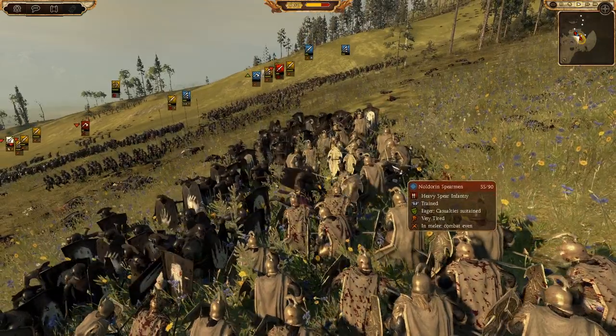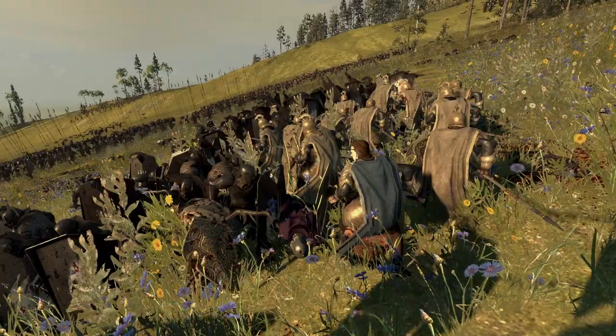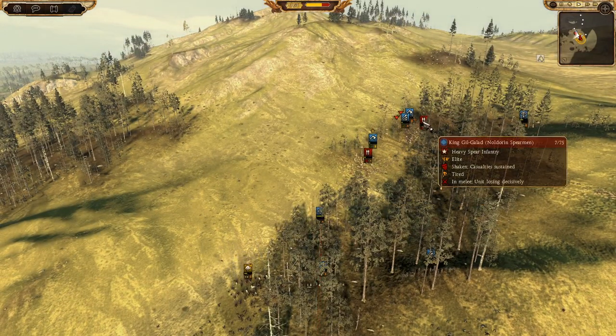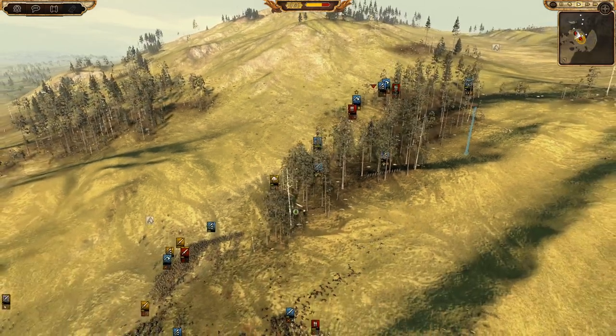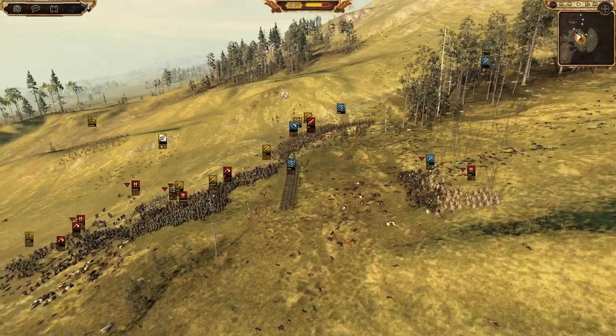They're now fighting - is this Gil-galad? No, it's not - it's the Noldorians. Noldorian Spears. I think Gil-galad might be dead - oh, he's not. Yeah, he's not faring too well - he's got seven of them left. I think he might be dead. Basically Isengard can free up his entire army here - he's now able to surround these pikes.